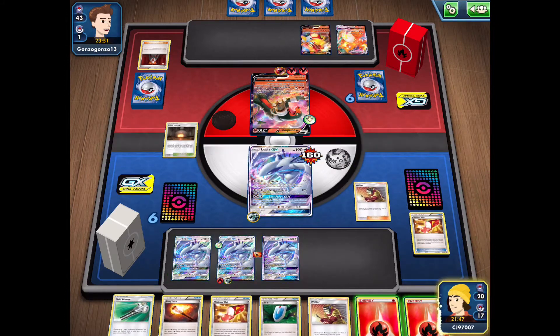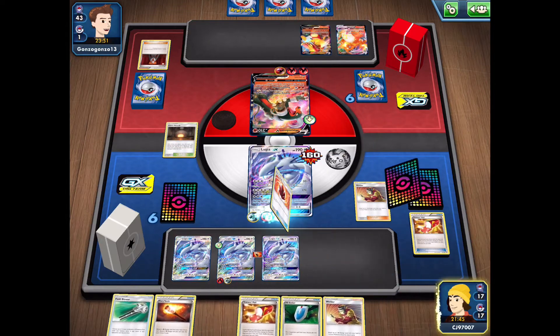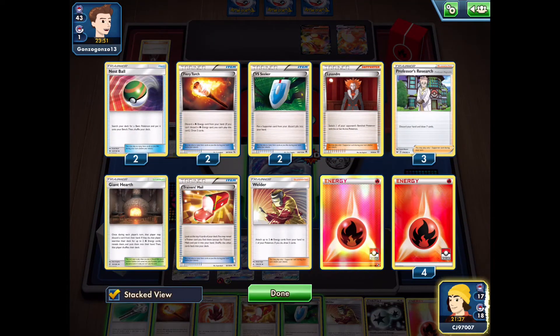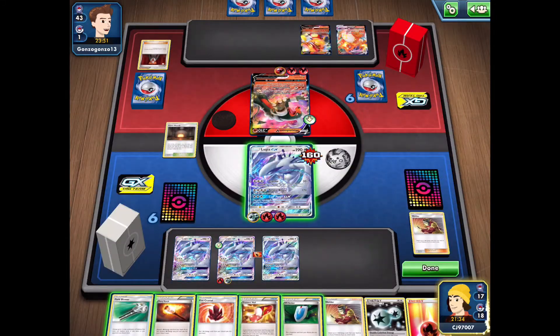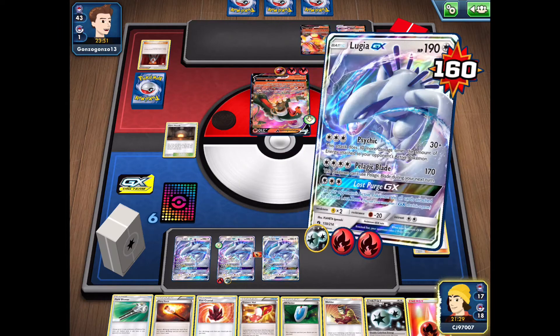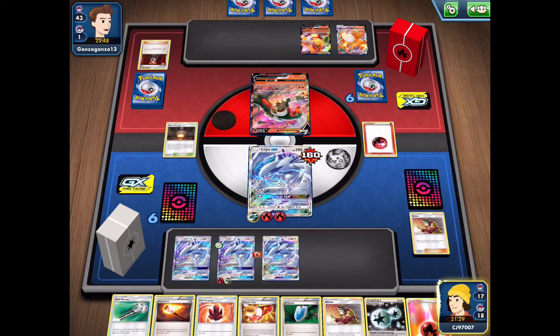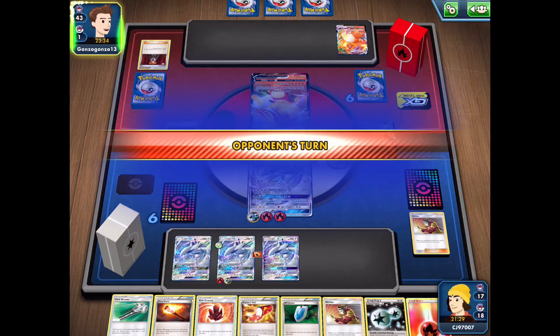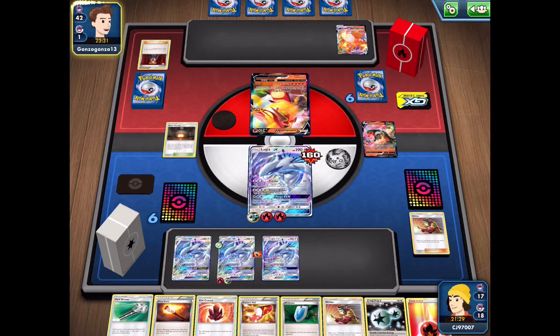We use our Giant Hearth to get rid of the Trainer's Mail, allowing us to search out two energy from the deck and use Welder to attach those. Putting both onto the active seems fine, as we have Fire Crystal to recover energy if we need it. We have five energy in the discard, so we'll hold on for now. We go with Lost Purge GX, putting the defending Pokemon and all cards attached into the Lost Zone, so our opponent no longer has an attacker. With only three cards in hand, they'll need a Supporter to draw out of this.